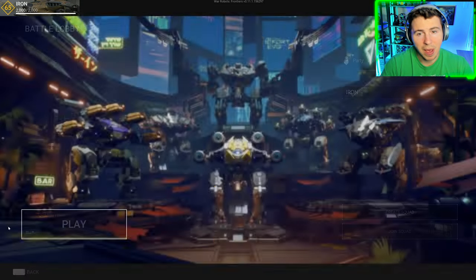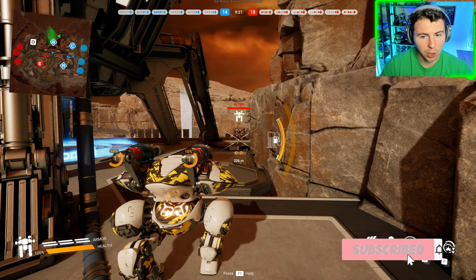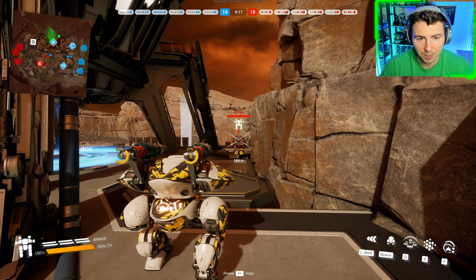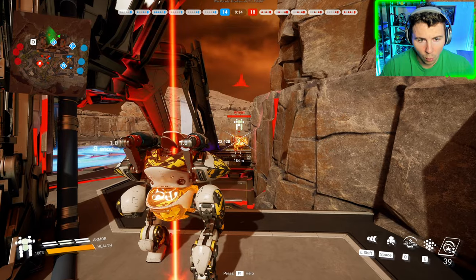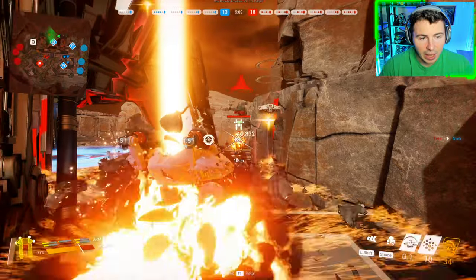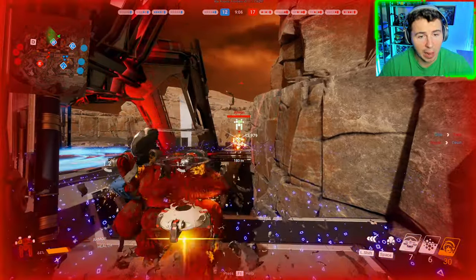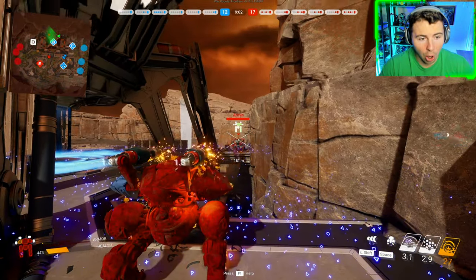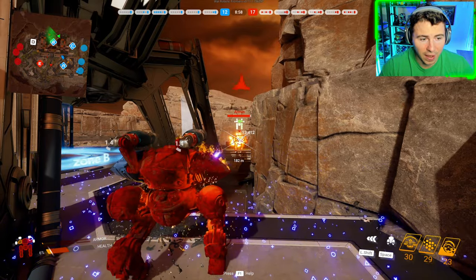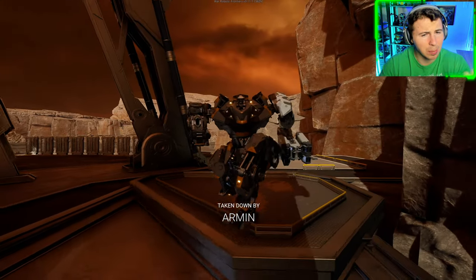I ran some tests head to head with a player to determine the better titan depending on scenario. In the first test, I had the Matriarch and he had the Alpha. We were pretty far away from each other, counted down, and started firing - unloading all abilities just standing there. As powerful as the Matriarch shotguns are, we were doing no damage from that range. All of our armor was torn up while his armor was still in the green.